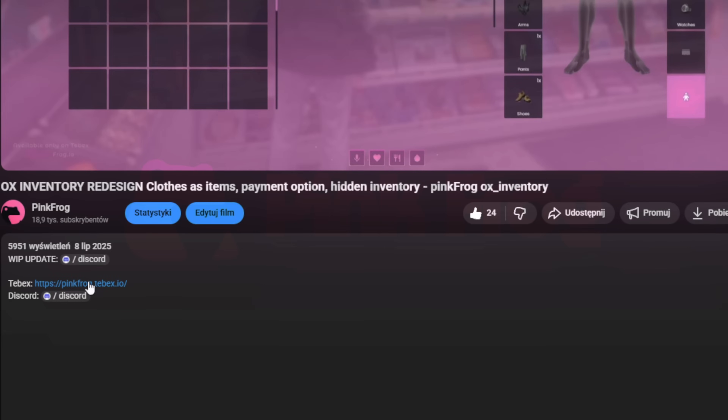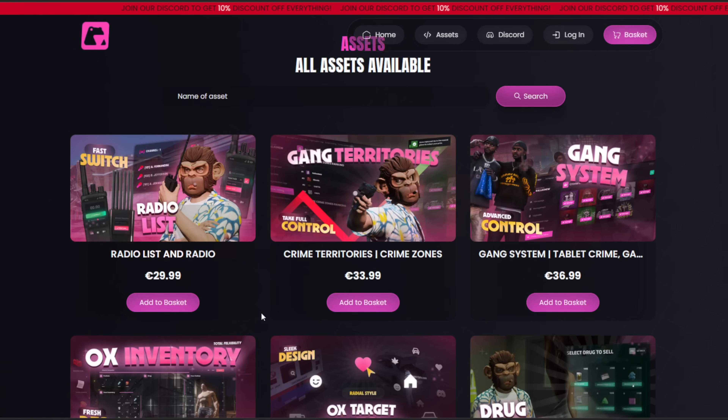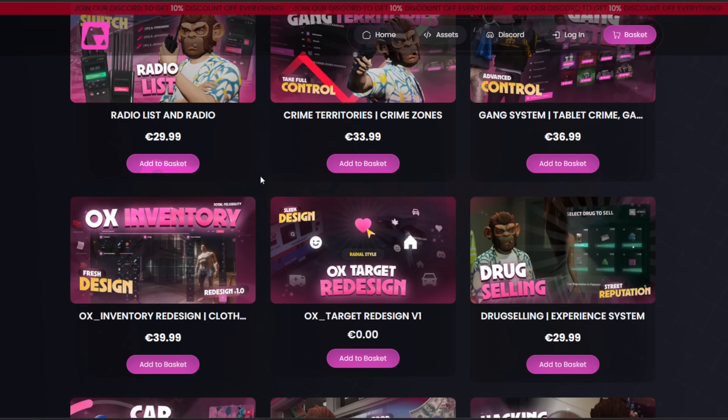We've thought of every detail to make sure your next purchase delivers dozens of innovative solutions in a single script. Our system is fully compatible with ESX, QB Core, QBOX, and VRP frameworks. All you need is OX Inventory, OX Lib, and OX Target.